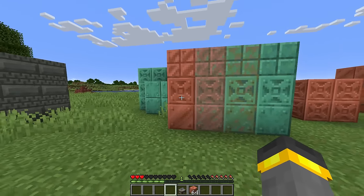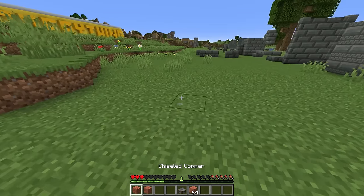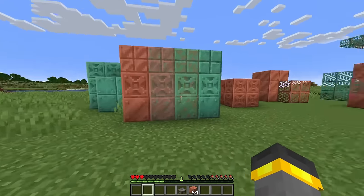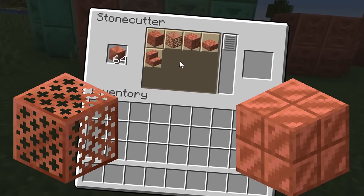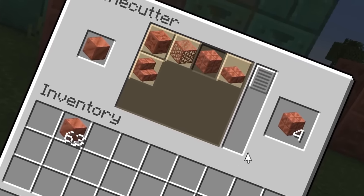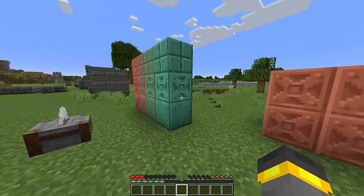We'll kick things off nicely with the brand new Chiseled Copper block. Now, remember that for all these copper blocks, you'll get a non-waxed version and a waxed version — there's no texture difference between them; it's just that the unwaxed version oxidizes like normal copper. Chiseled copper is crafted inside a stone cutter — when you put one solid copper block in, it cuts down to four, kind of like cut copper. The chiseled copper block has this cool wheel thing going on — it's a decorational copper block.